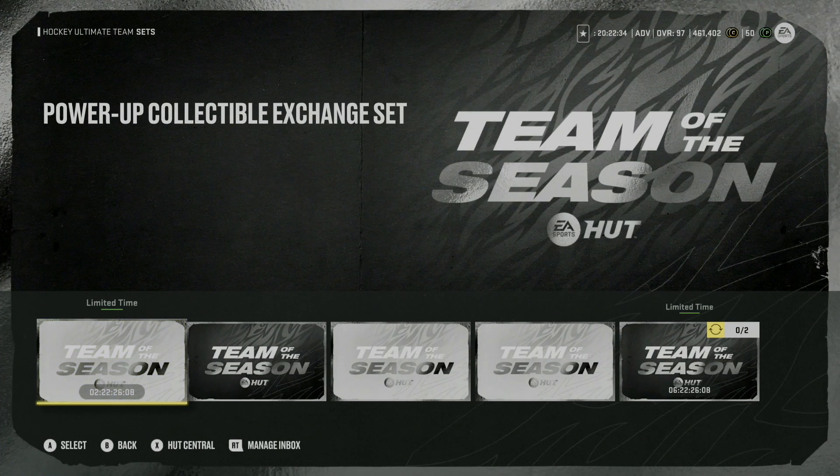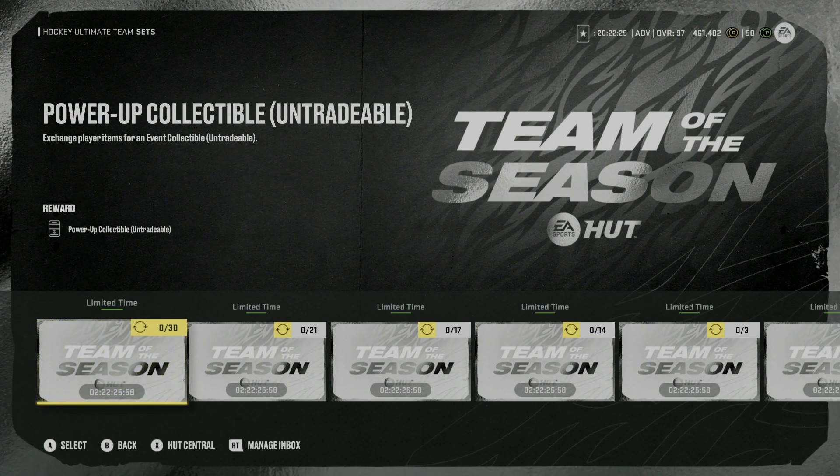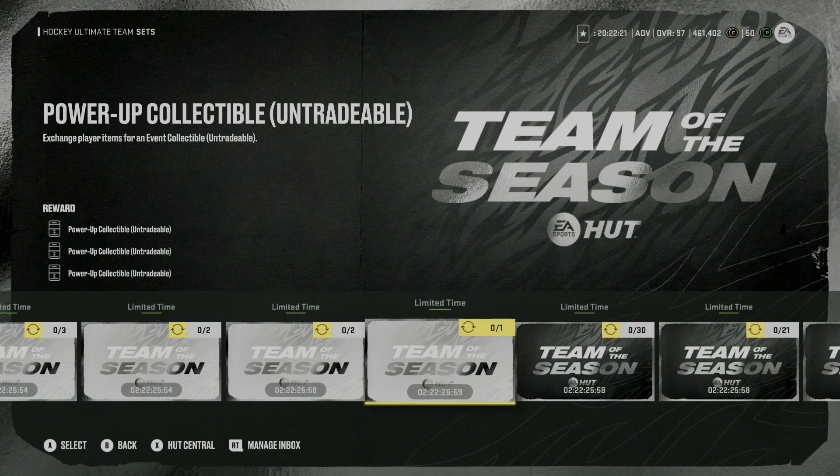I wanted to make this video specifically for this because I thought it was that important. When you go to the Team of the Season set, there's going to be the Power Up Collectible Exchange set. Go ahead and click on this. Now there are a few different options you have here — the first timed set is going to be all Prime Time cards.